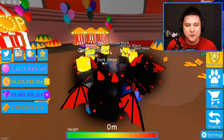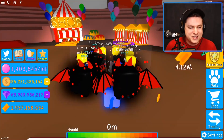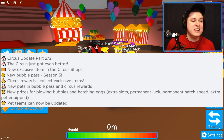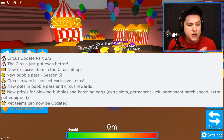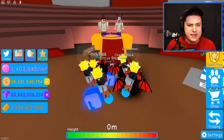Hey guys, what's going on — it's all crazy — and welcome back to another video. Today we're back here at Roblox Bubblegum Simulator for the second part of the Circus Update. The Circus just got even better: new exclusive item on the Circus Shop, new Bubble Pass Season 5, new Circus Rewards, new Pets in the Bubble Pass and Circus Rewards, new prizes for Blown Bubbles, and Pet Teams can now be updated. A lot of stuff to check out, so we're going to get started right now.